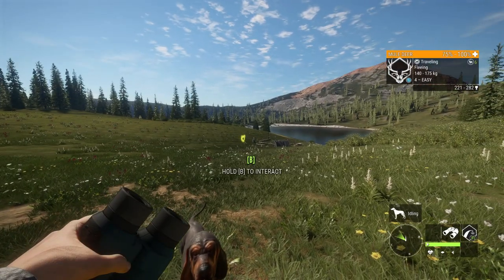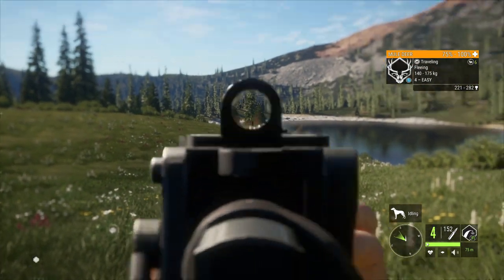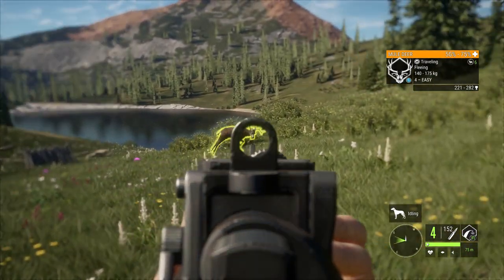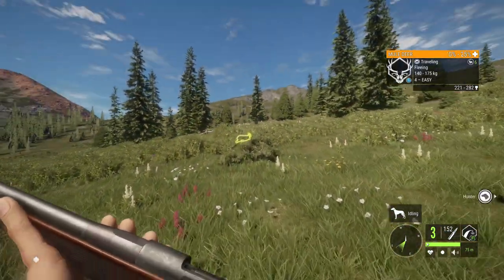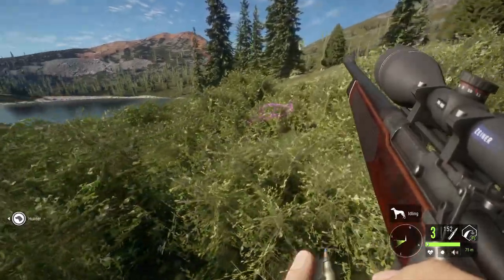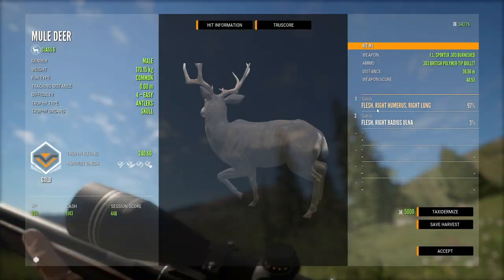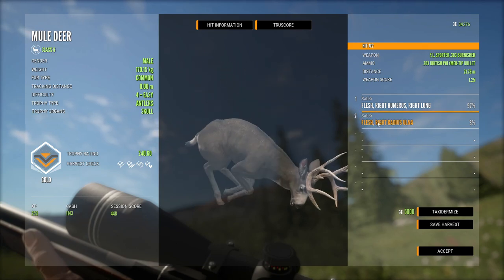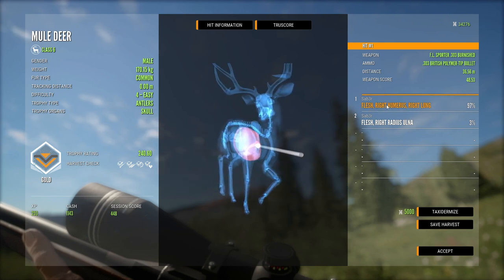This big mule deer's just running up on us. Holy moly, that's a good looking guy there. That should have drilled him — and it certainly did bring him down. I certainly didn't expect such a good size level 4 mule deer to run up on us like that. It's 240.6 — that's a good mule buck there. That second shot just hit him in the leg, but he was certainly going down from that right lung shot.